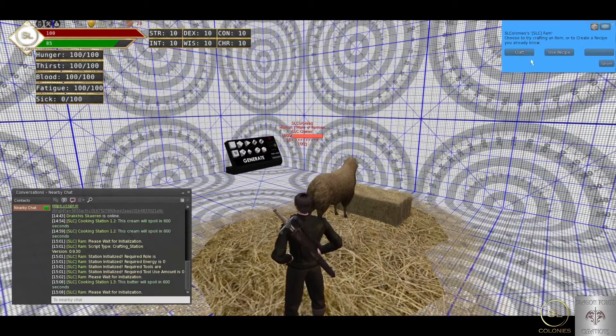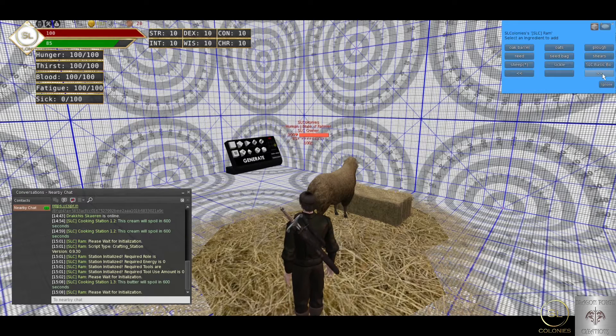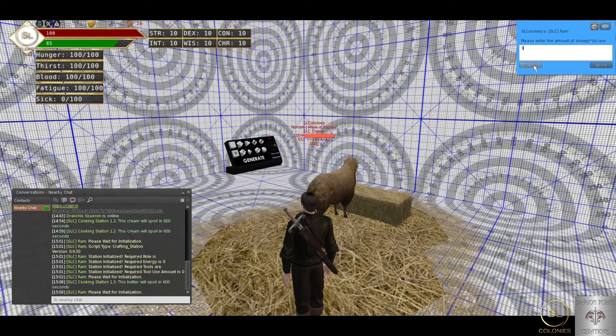So I'll just show you quickly how it works, just like any other one. I'll add my sheep first so I don't forget. Obviously once you've done it one time, you will remember the recipe and you won't have to do this — you can just go straight to Craft Recipe Book.